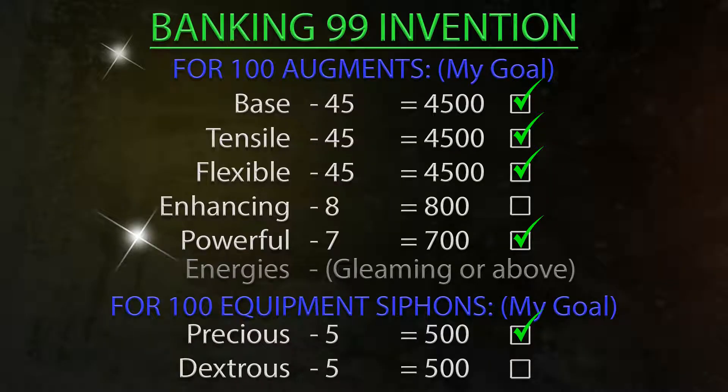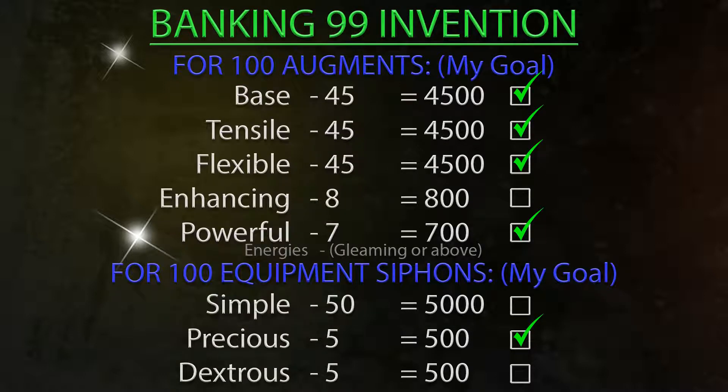As you can see on screen now, we've got the base, tensile, and flexible parts all complete, and powerful components complete. There was one thing I didn't add to the checklist at the time — I didn't really think it was important because I already had the parts. But it is important for you guys to follow a checklist that makes sense. So here it is: the simple parts. The simple parts require 50 per siphon, so if I want 100 I need 5,000 of these parts. I have completed the simple parts like I told you.